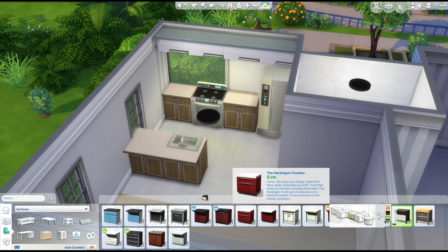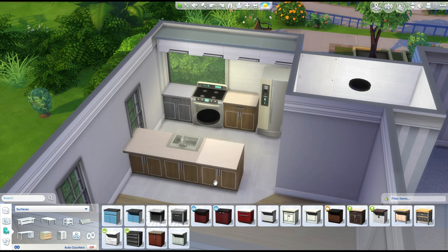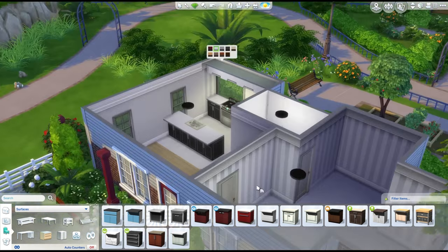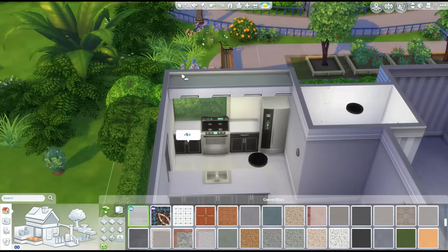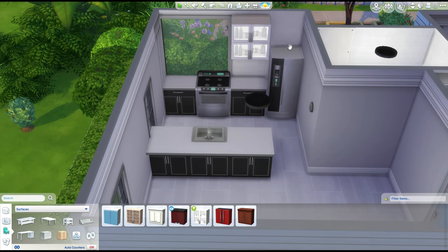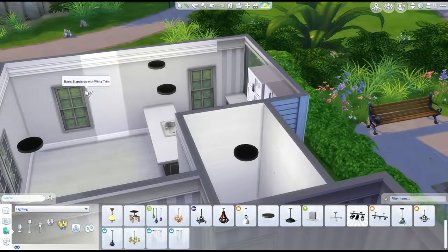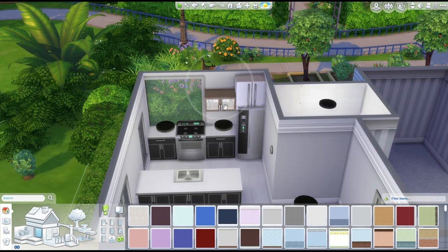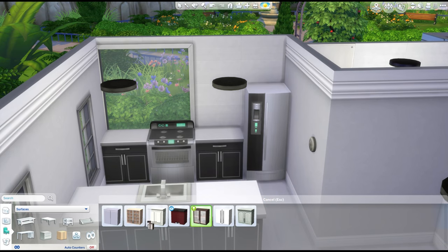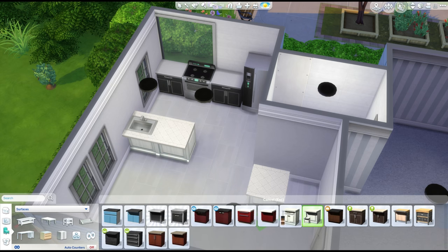They both have bay windows so they weren't going to fight over who gets the better window. As a kid you would totally care - you'd definitely want the cool window with the ledge you can climb on and play on. Upstairs we're going to have the main bedroom with their own en suite, the boys downstairs share the main bathroom, and then two extra bedrooms upstairs. One's going to be a nursery with a little cot in it, getting ready if your Sim's going to have a baby, and then the other one's just a teen bedroom.